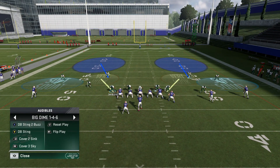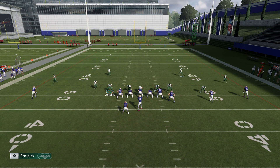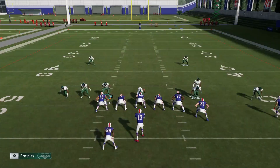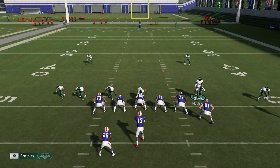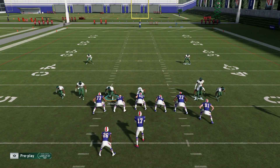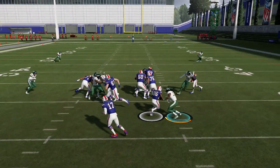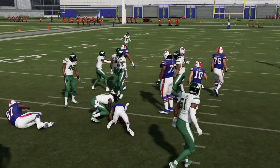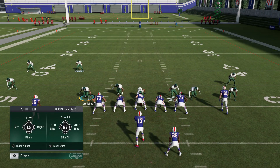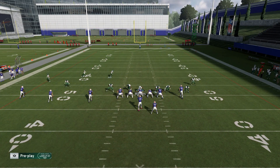One more time with the DB2 blitz. All I'm doing is pinching — pinching my linebackers, pinching all my guys — and bringing this guy in and we're good to go. That's really all there is to it. We got our QB contains set up. If this is an inside zone, it's not going to be good for me. But obviously it comes off the edge and shuts that down. Free rusher — anytime you get that free rusher.